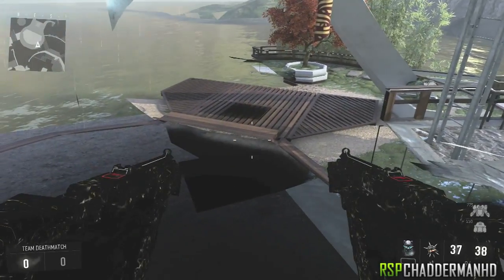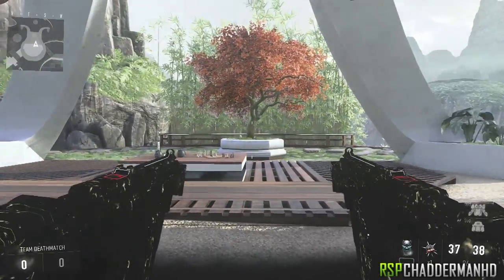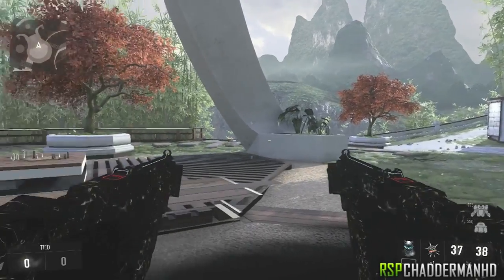From here you can actually walk around and come to this section here, as I'm showing you right now in this video. And then to get down, all you want to do is push forward and jump at the same time, and then you'll drop down. These are actually some really cool spots — probably one of the best wall breaches within this actual map.